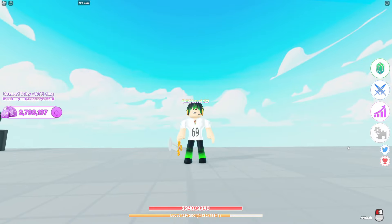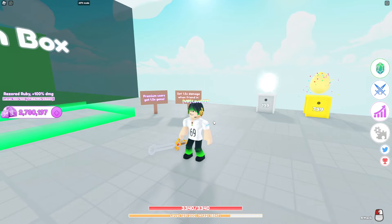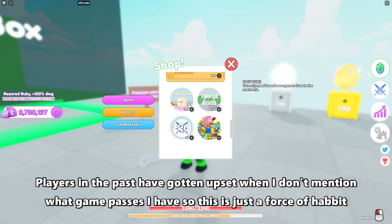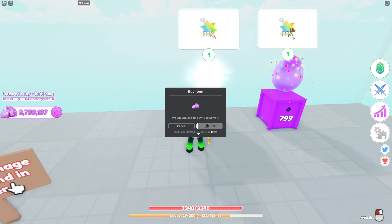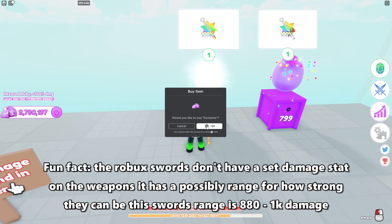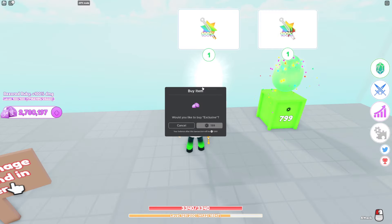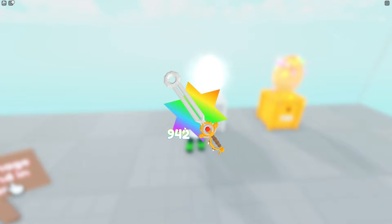Now let's get into making my sword all the way up to diamond. I already bought the easy fuse, which means I only need two weapons instead of three — slightly cheaper. I need to buy this three times so we'll go ahead and do that; we should have just enough to fully upgrade it. I'm noticing the damage is getting higher and higher each time.